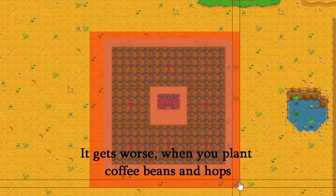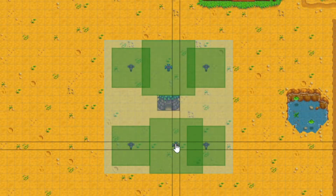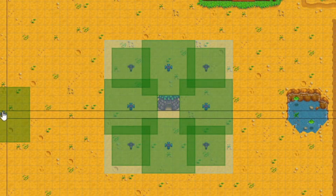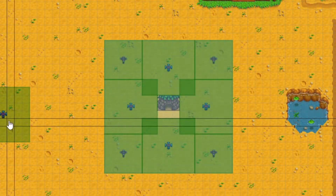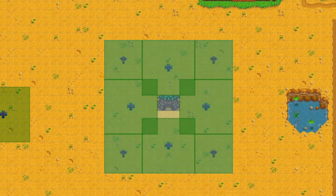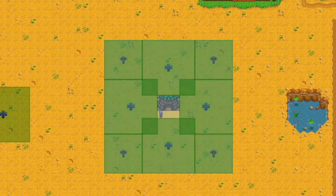To fix this, we need pressure nozzles. They increase the capacity of iridium sprinklers from a 5x5 square to a 7x7 square. They can be bought from Mr. Qi's walnut room on Ginger Island or are rarely dropped by monsters in the mines. With a small adjustment I came up with a new arrangement that leaves only 3 unused tiles. I left the middle tile vacant to give the Junimos some space, and one of the remaining 2 tiles should definitely be used for a deluxe scarecrow, since a normal scarecrow won't cover the whole area.